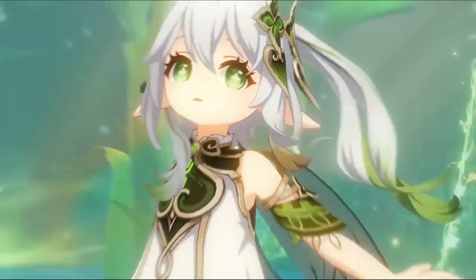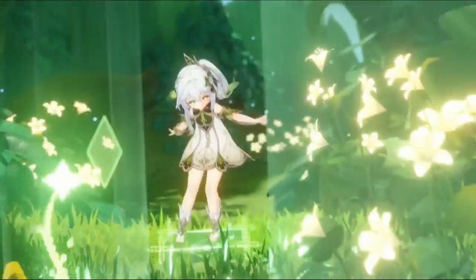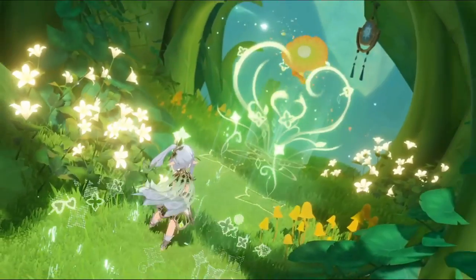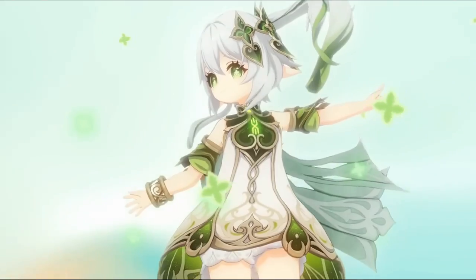First, Nahida. As the Dendro Archon, Nahida is the best Dendro applicator in Genshin Impact now. She is also one of the most picked characters in Spiral Abyss through many recent seasons. Therefore, Nahida is the most worth pulling character in the next update. Her upcoming rerun banner is another chance for players to get a higher constellation.